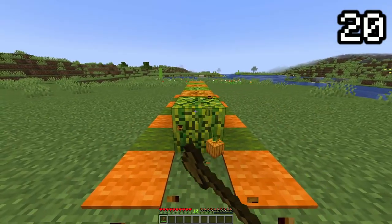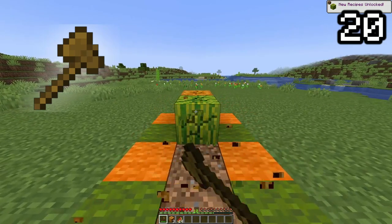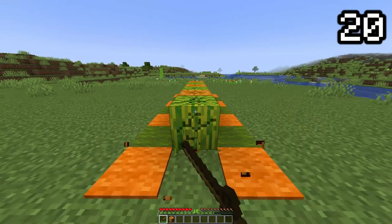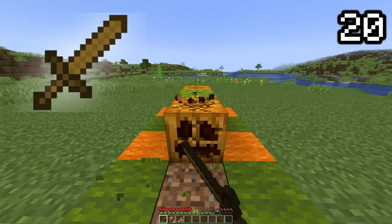The fastest way to break melons and pumpkins is with an axe, with a wooden axe splitting the time in half it takes to harvest them. However, there is another effective tool that can be used to harvest melons and pumpkins — a sword. While not faster than any axe, it is faster than with no tool at all.